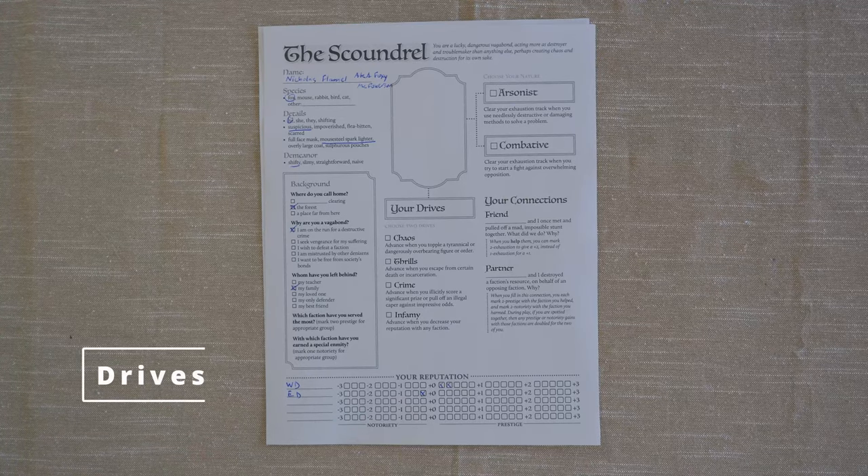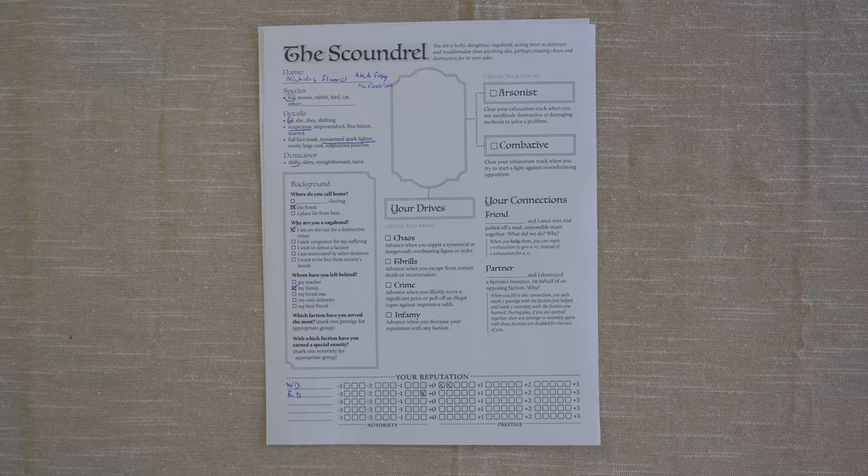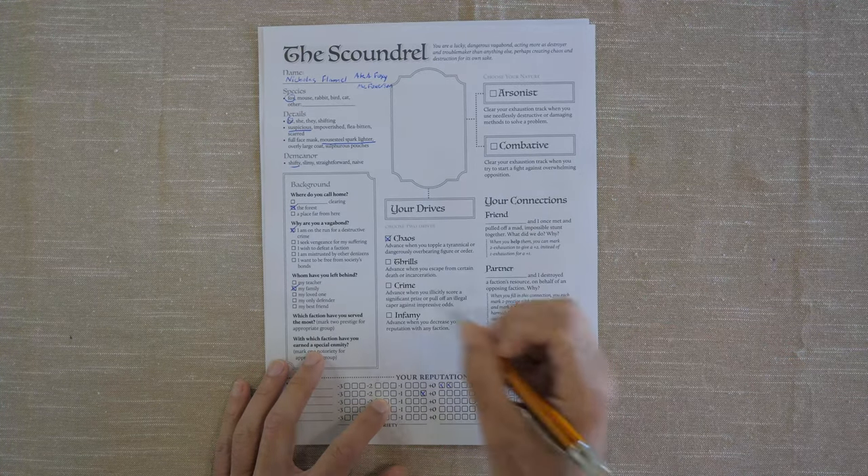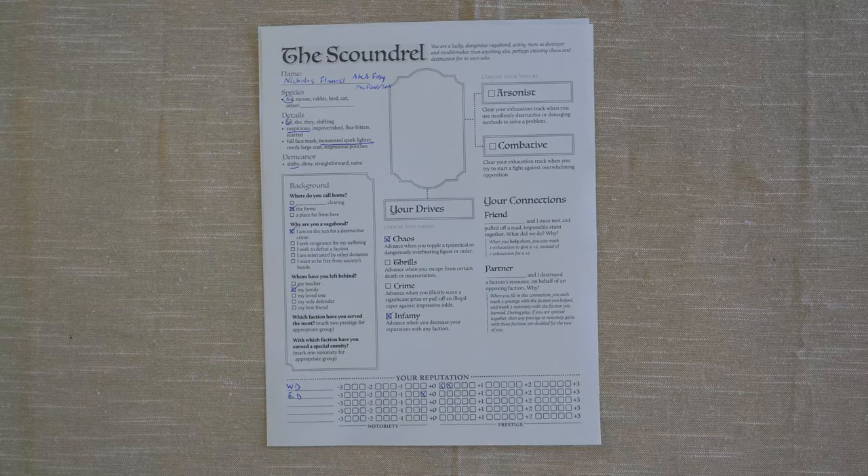What are our drives? We have four to choose from. Chaos: advance when you topple a tyrannical or dangerously overbearing figure or order. Thrills: advance when you escape from certain death or incarceration. Crime: advance when you illicitly score a significant prize or pull off an illegal caper against impressive odds. And Infamy: advance when you decrease your reputation with any faction. The two that really speak to Foxy McFoxerson are Chaos and Infamy — when you topple a tyrannical overlord, you're obviously going to gain some notoriety with said faction, so they go well together.